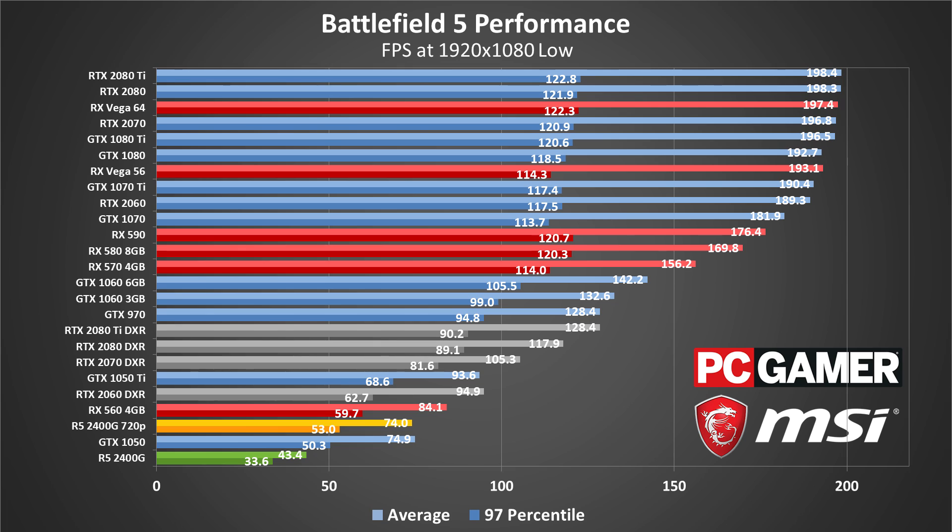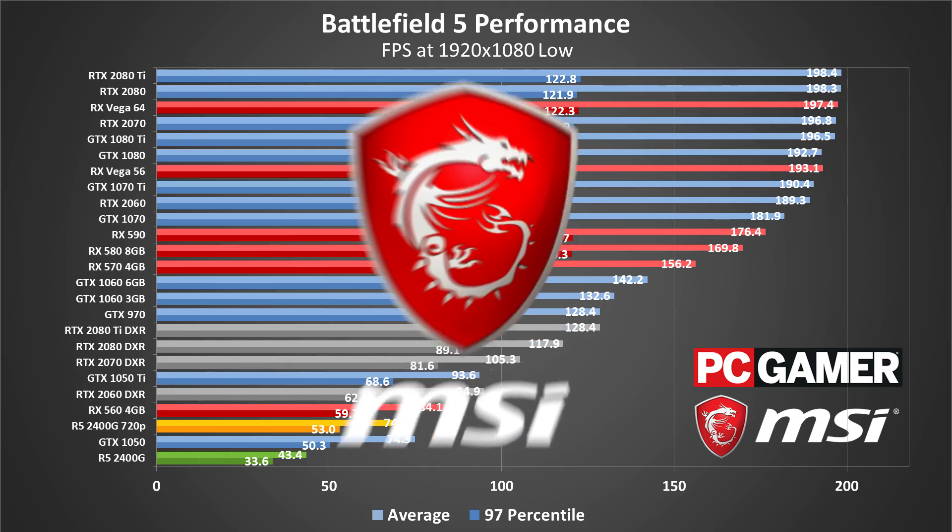Looking at the full set of benchmarks, I should note that I couldn't test performance on Intel's integrated graphics — Battlefield V simply refused to run. We might see updated drivers fix that, but I wouldn't expect much in the way of performance. With no resolution scaling option, Intel's HD Graphics 630 typically runs about one third as fast as the Vega 11, so even 720p is going to be a stretch.